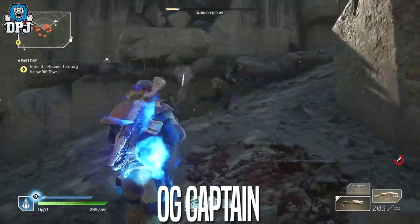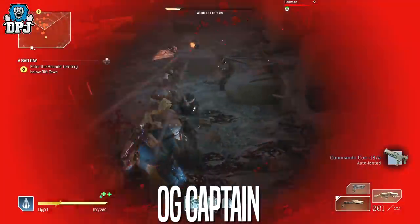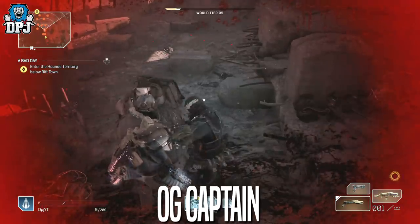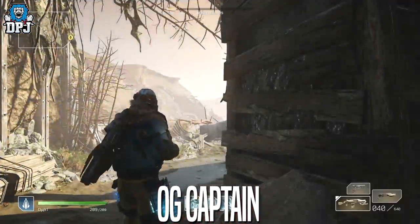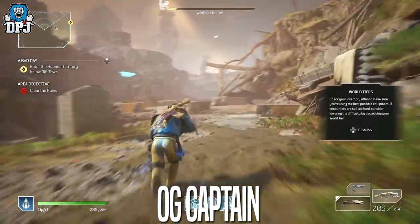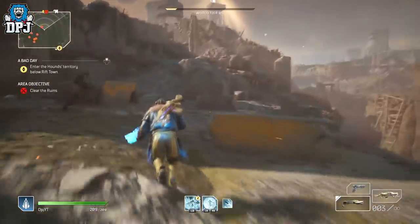One of these captains is miles better and way more efficient to farm, and that captain is the OG captain, the Terra Infirma captain. This OG captain is basically three times better in terms of drop rate for legendaries. The reason is that there are at least two marksmen here who by my experience have just as good a chance to drop legendaries as the actual captains.